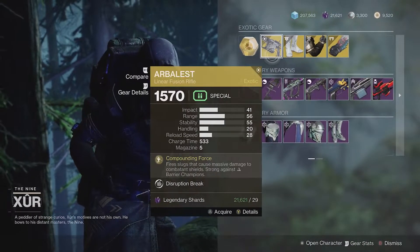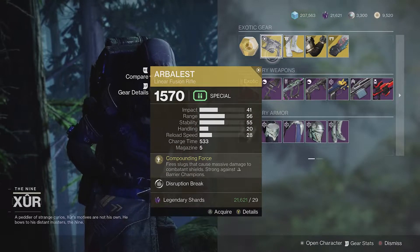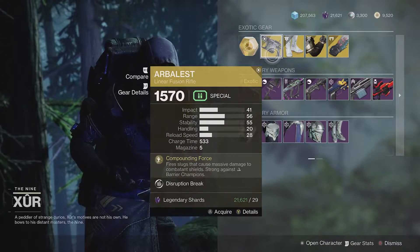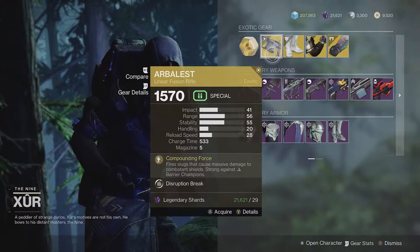This week he's got Arbalest. This is quite a good linear fusion rifle that can pierce through shields and has a bunch of advantages. It has previously been extremely important in the meta. I would argue it probably still is and likely will be at some point in the future, so you should definitely pick this up if you don't have it.